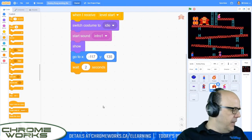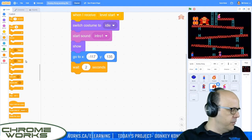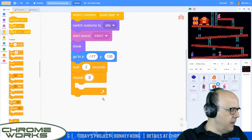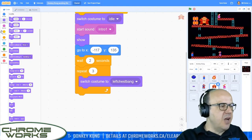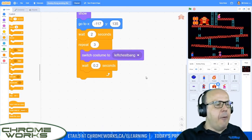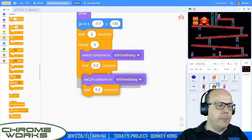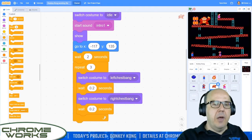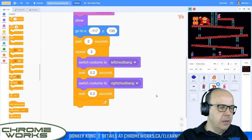Now we need to get Kong doing the chest-bang thing, which gorillas are supposed to do. We'll have him do it three times — grab a repeat three loop. Inside, we switch between costumes: switch to 'left chest bang', wait 0.2 seconds, then — using duplicate to save effort — switch to 'right chest bang' and wait 0.2 seconds again. When I click the green flag, he'll wait a moment and then start doing the chest-bang animation. Then he'll lean over and start grabbing barrels.